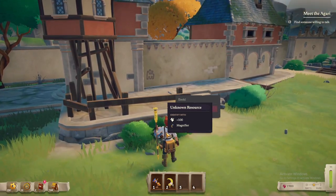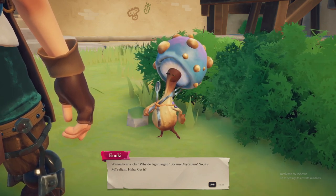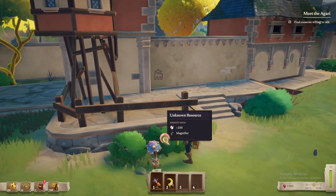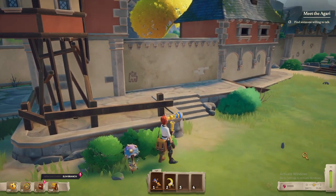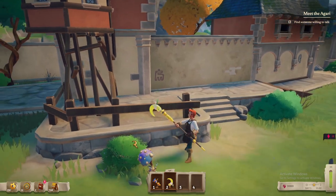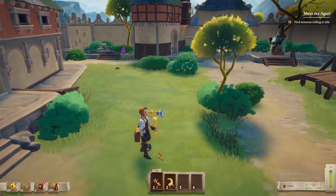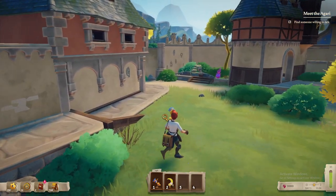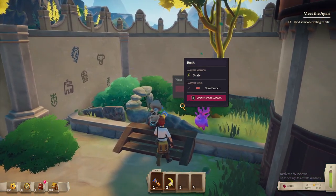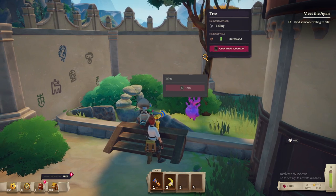Unknown resource. Wanna hear a joke? Why do Agari argue? Because my psyllium — no, it's MY psyllium! Get it? Very funny. So there's a resource — it's a bush for slim branch. Magnifying glass uses energy — I didn't notice that before. Let's sickle a little bit. Let's destroy their home. What is that? This looks like a little something something. It's not letting me highlight it, so potentially not. Hello there — bush. Unknown resource — tree! Harvest method: felling for hardwood.